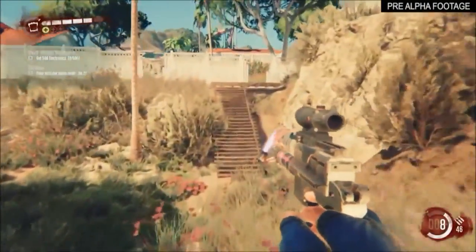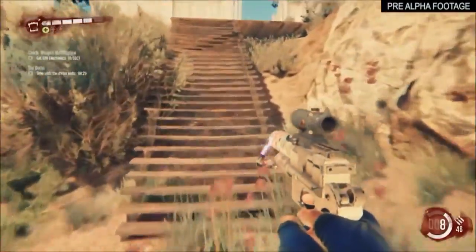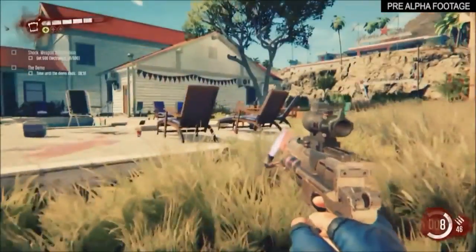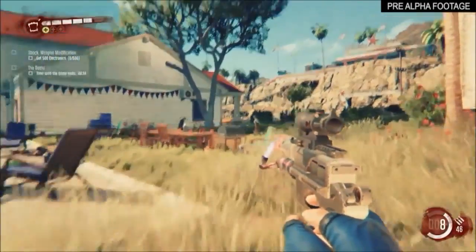There's a zombie in the swimming pool - you shoot it with an electrical charge, you'll electrocute the zombies in the pool. So lots of cool new crafting weapons, both melee and ranged.